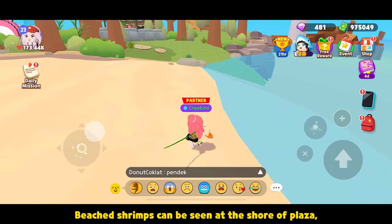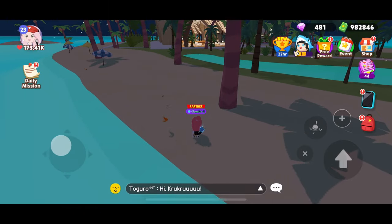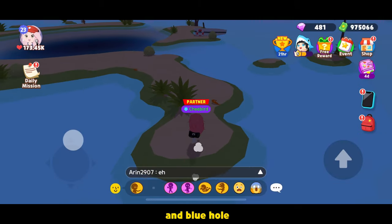Beach shrimps can be seen at the shore of plaza, resort, and blue hole.